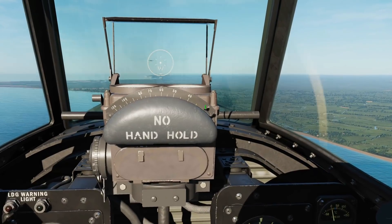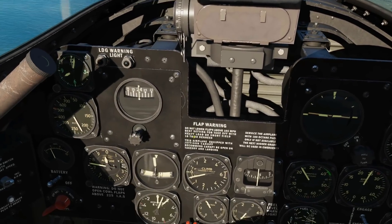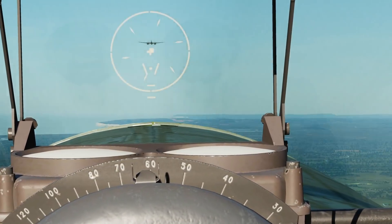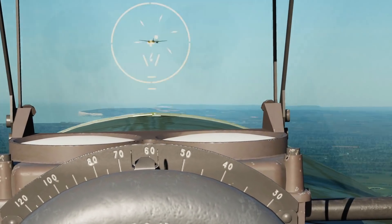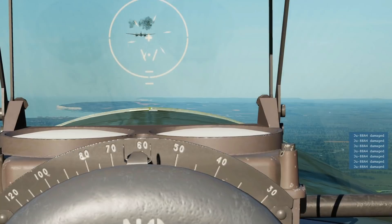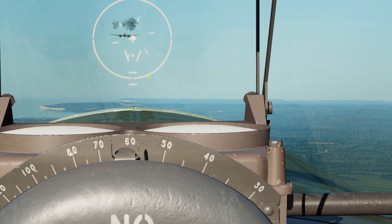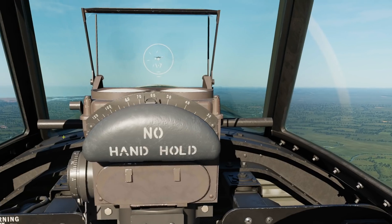First thing we're going to do is set the wingspan at about 62 feet. I'm just checking everything is neutralized. So we're going to get the dot onto the hostile plane whilst re-trimming, and next I'm going to work the ranger to try and frame the guy with the inside of my petals. And like it says in the manual, I'm going to give it a second before firing. You can see how much lead the gyro sight is putting on — the difference between the dot on the gyro sight and the ball sight crosshair is the amount of lead it's computing. That's about 0.43 nautical miles, so about 3,000 feet. We're actually out of maximum range and I was still hitting him — that shows how good it can be.